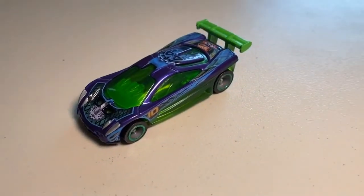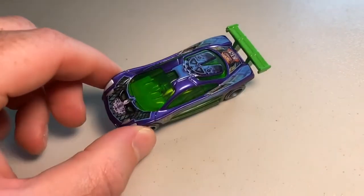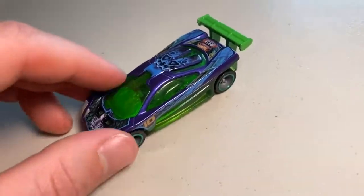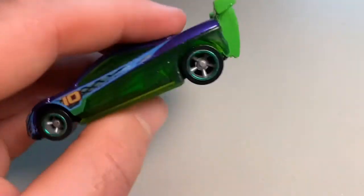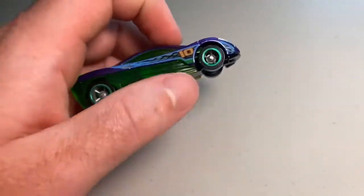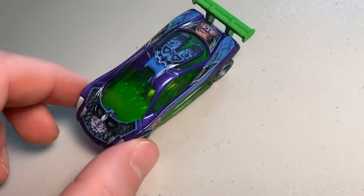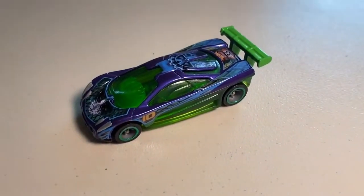Coming in at number 11, we have the Street Breed Hot Wheels Prototype 12. The decals almost single-handedly carry this car — I absolutely love the detail on the decals on top. I love the paint scheme on the bottom too, though I almost wish it was a purple see-through on the bottom instead of green. As cool as that see-through effect is, I would almost prefer it to be purple rather than green. But other than that, this car is absolutely wicked. Coming in at number 11 is the Prototype 12.